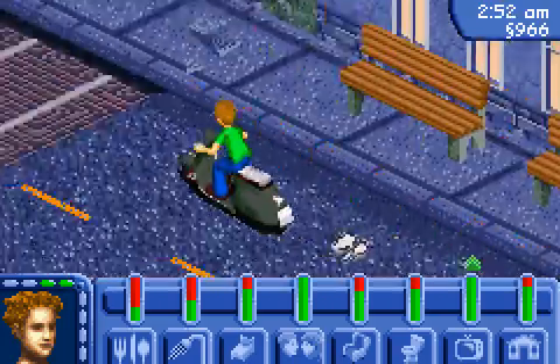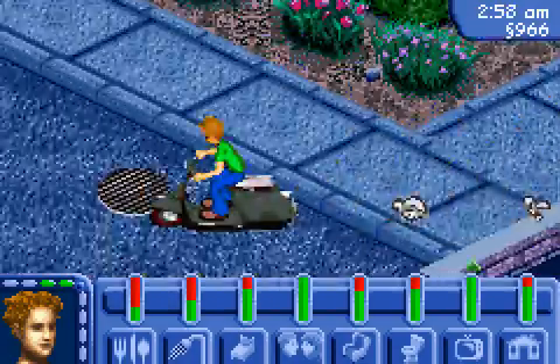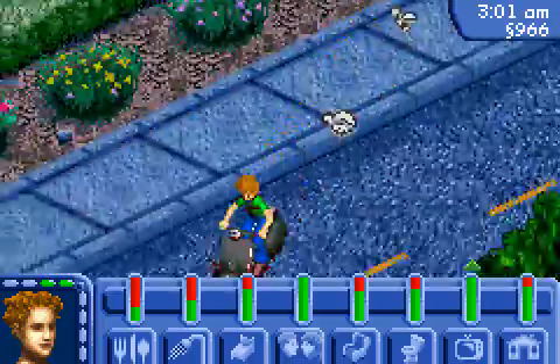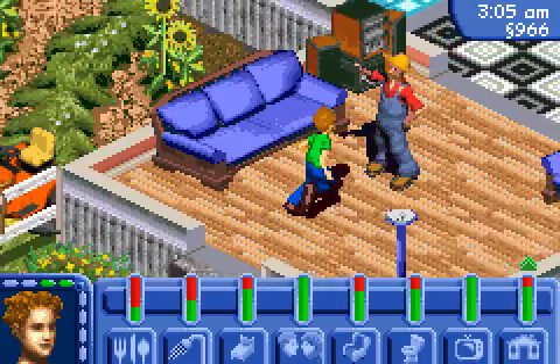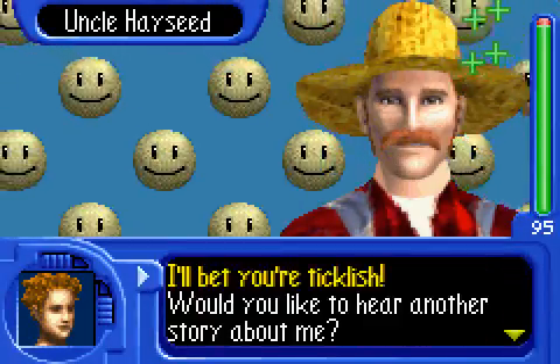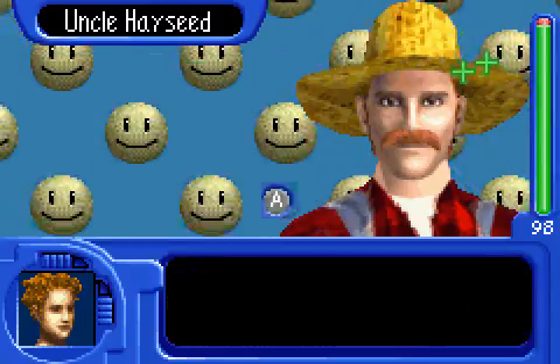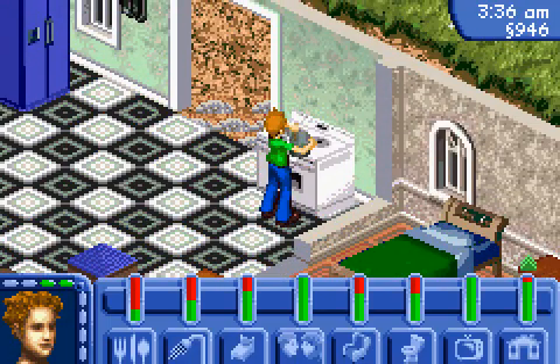Let's go crash at our uncle's house. We need food, and a shower, and a bit of sleep. Hi uncle! Let's just max our relationship with him, because it's really easy to get along with him — because he's our uncle, and you're required to love your family.